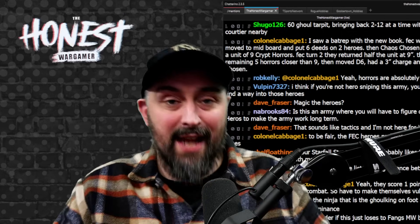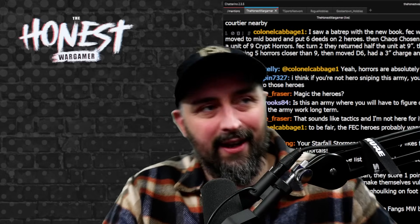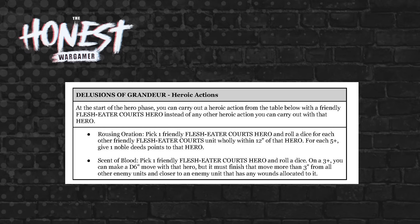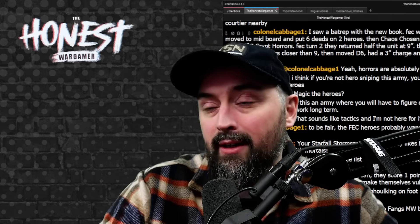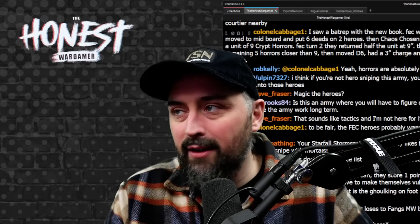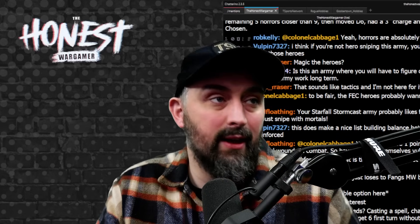You also get a set of new heroic actions for Flesh Eater Courts called Delusions of Grandeur. These are done in your hero phase in addition to other heroic actions. The first one, Scent of Blood: pick one friendly Flesh Eater Courts hero and roll a dice — on a three plus, make a D6 inch move with that hero, finishing more than three inches from all enemy units and closer to a wounded enemy unit. Useful for moving into unbinding range or positioning big hitters like Ushran.